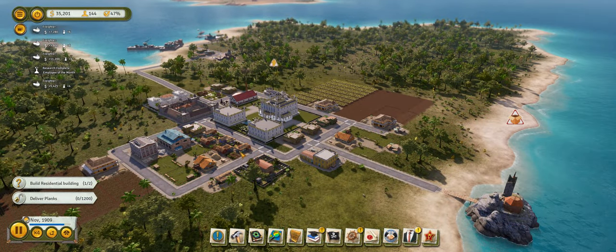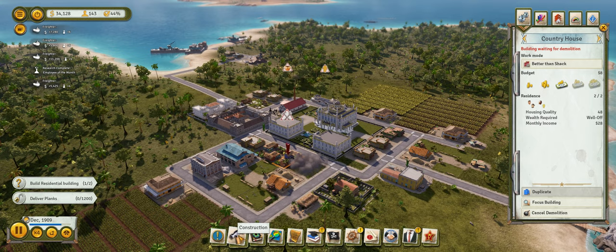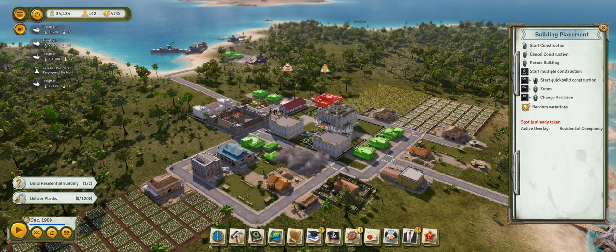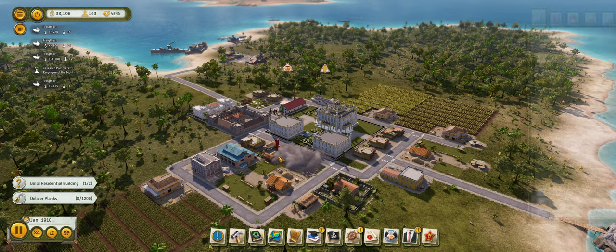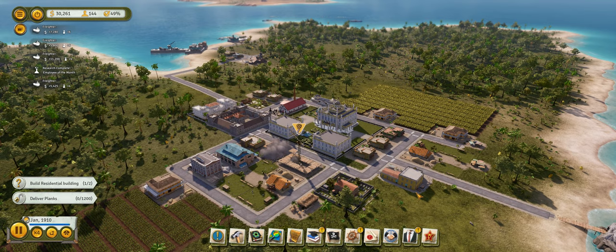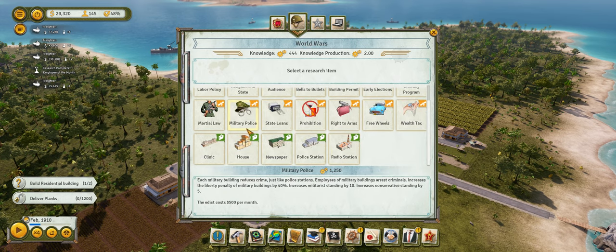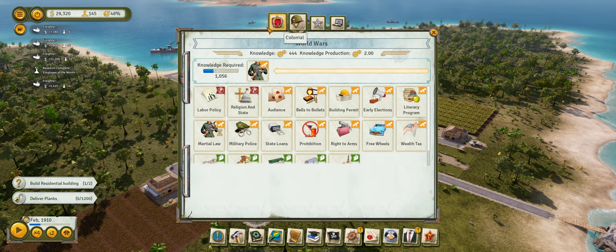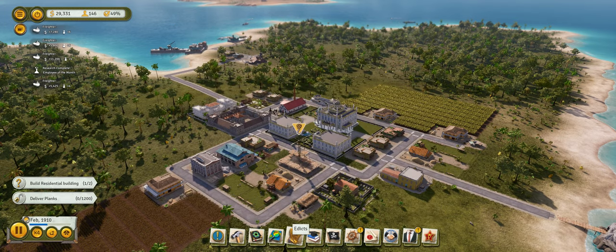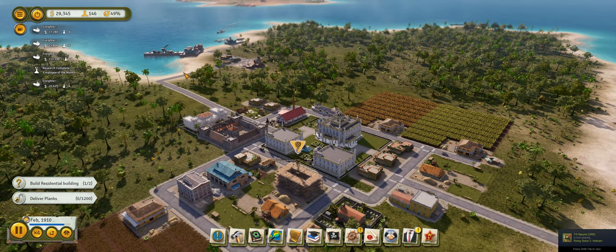We're going to go ahead and buy the blueprint for apartments and slowly start moving to apartments — demolishing the bunkhouses and putting in a big shiny new apartment building. We're going to put in a green waste chopper to reduce the upkeep a little bit. Now we're in World War era too, so we can research martial law and enact Employee of the Month, which is going to make everybody worth double checks. We now have an apartment complex up.